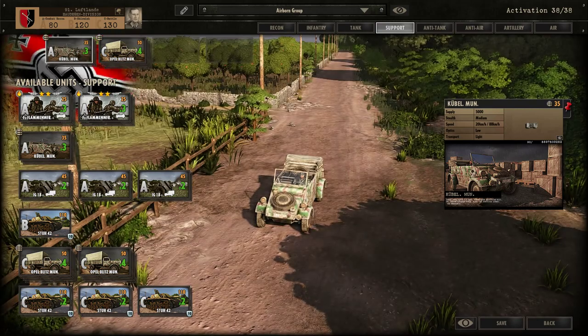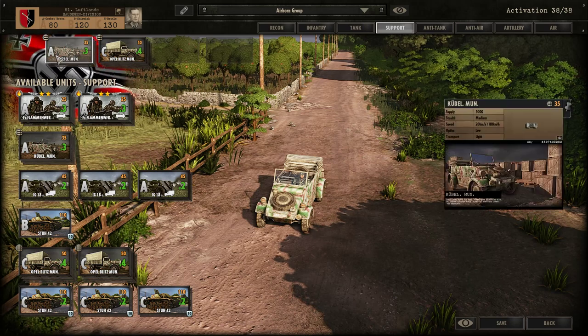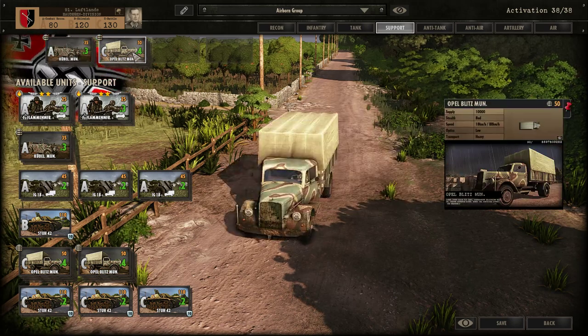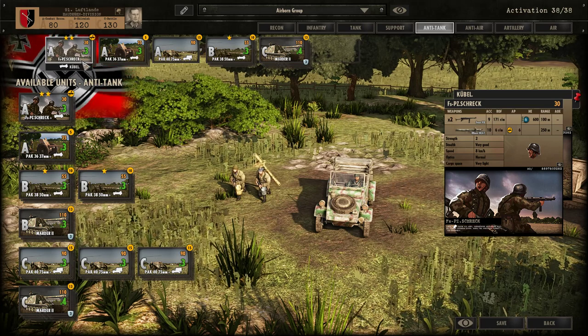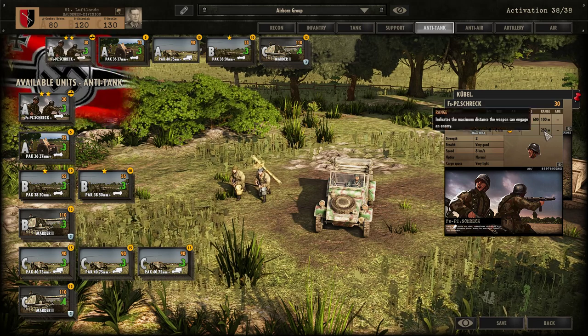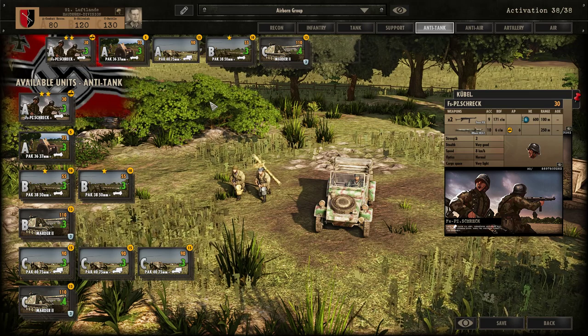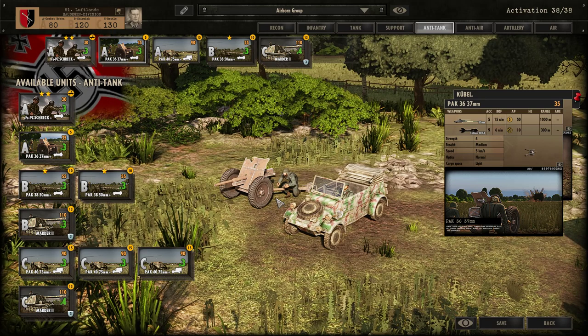The Stugs come too late at that point, so they're not that useful. For support I'm bringing some supply vehicles — and additional supply vehicles — to refill the ammo of my troops. For anti-tank capacity I'm bringing some FSPZ Shrek for additional range, and a Pak 37, which is good for early stage to suppress enemy tanks.